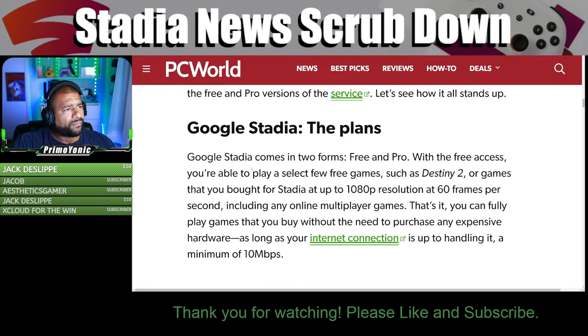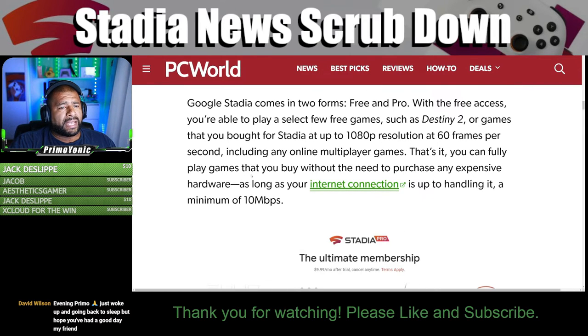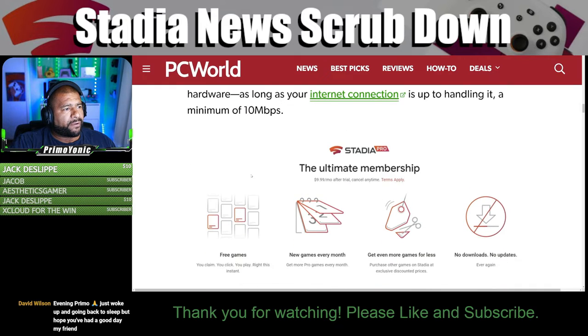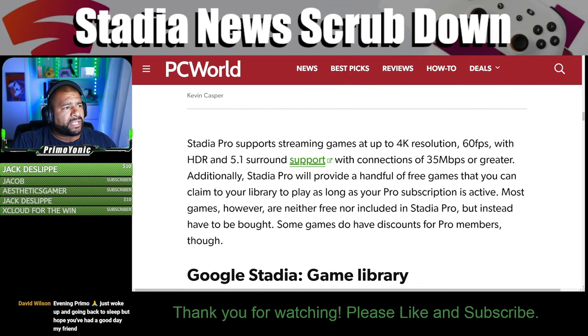Google Stadia comes in two forms: free and Pro. With the free tier you can play a select few free games such as Destiny 2, or games you've bought for Stadia, at up to 1080p resolution at 60 frames per second, including online multiplayer. You can fully play games you buy without needing any expensive hardware, as long as your internet connection handles a minimum of 10 megabits per second.